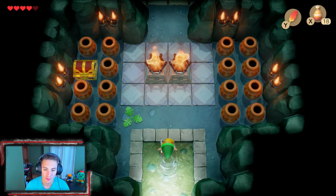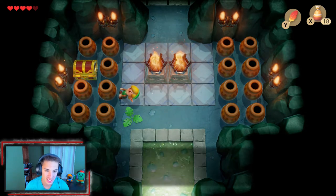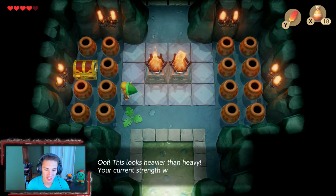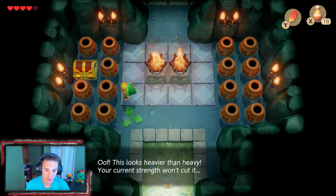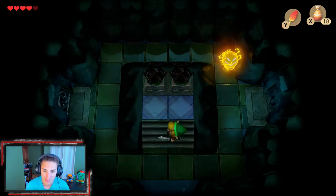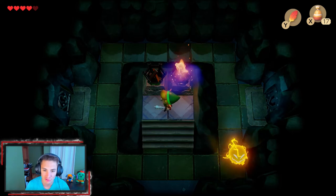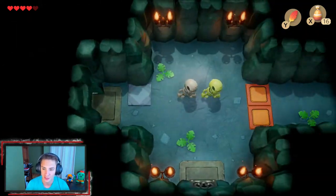Let's go! We actually lose Chain Chomp here - this is the Bottle Grotto. As you can see, we got these little pots and everything. It says 'this looks heavier than heavy, your current strength won't cut it,' so it's telling us we need something to be able to lift these. But if you come over here and grab your magic powder, you can throw it in these flames, light up these little places, and actually unlock these little doors.